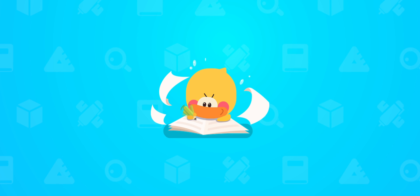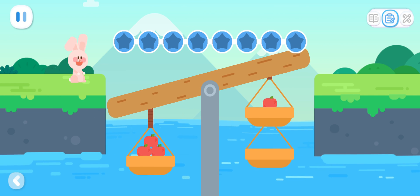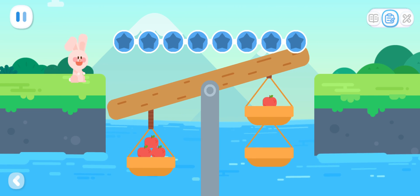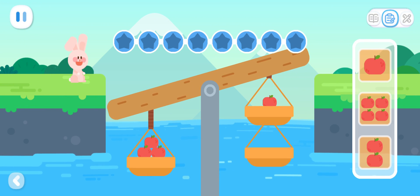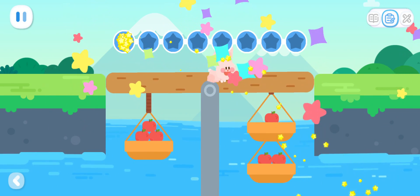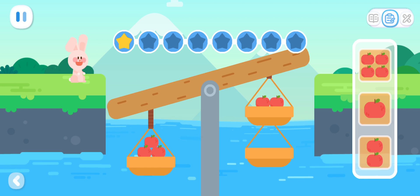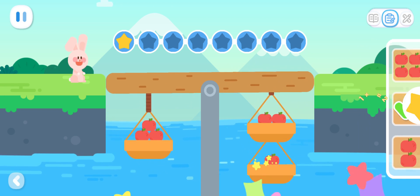Practice with Quacky! Basic Exercises: The rabbit can't cross the bridge. Choose the right number of apples to balance the scale of the bridge. You've got it! Choose the right number of apples to balance the scale of the bridge. You've got it!